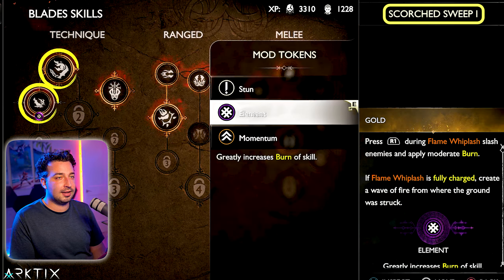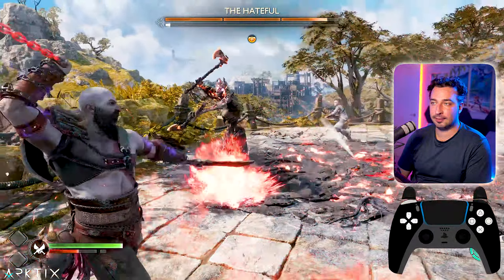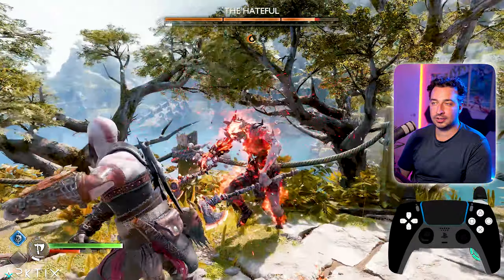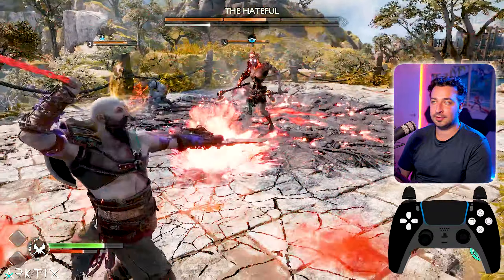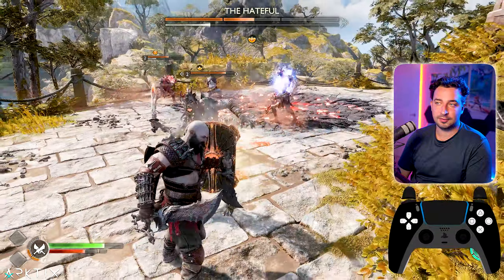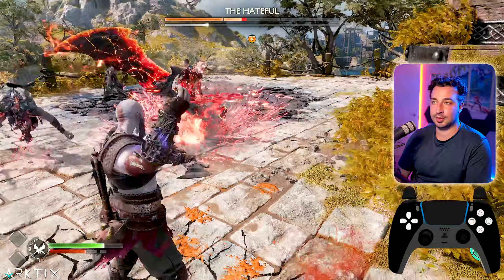Blades out right away and charge up a Flame Whiplash — we want to get her burning. I'm going to do a lot of single-tap dodges instead of double-tap rolls, and that's important because you really need to stay as close as possible to the Hateful to get damage in while she's burning. It's important to play pretty defensively because she's so aggressive — always better to pull the shield out and give up on that last bit of damage.